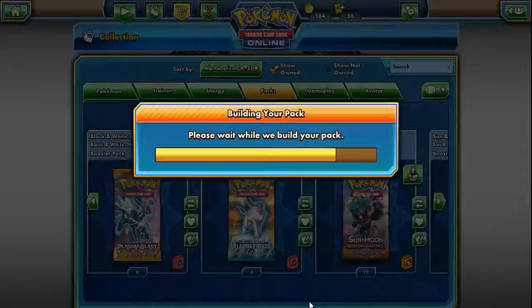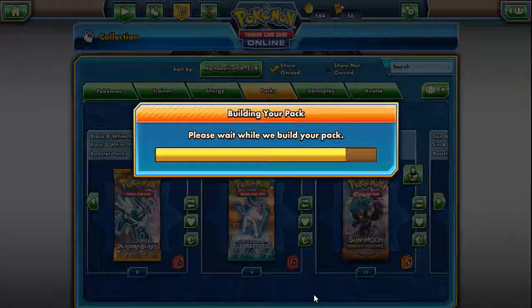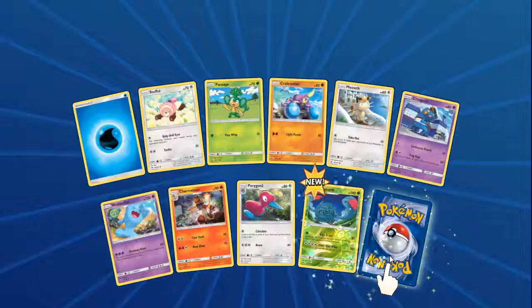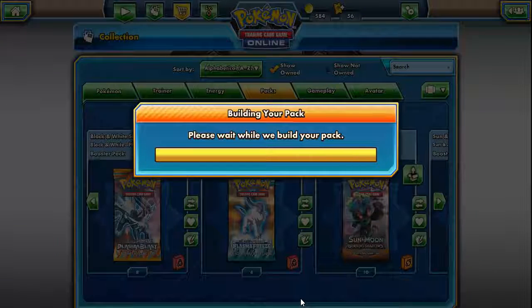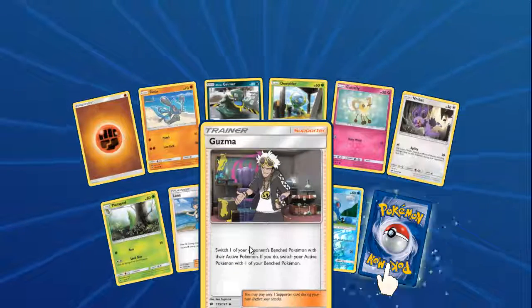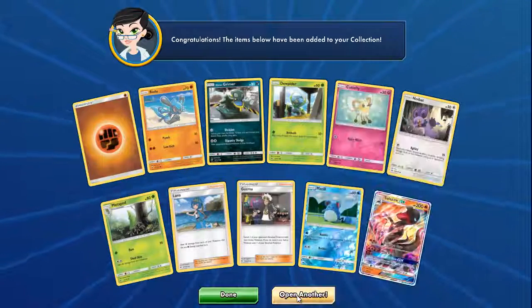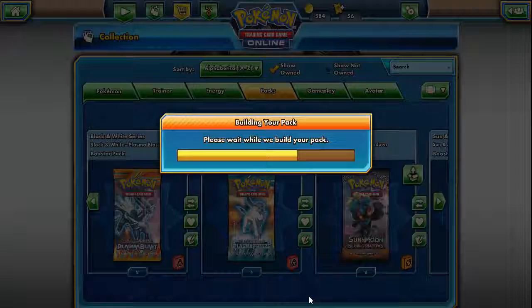Electivire. Another Reverse Rare — Talonflame Growth — and another Machamp GX. Not even a Full Art, just a Machamp GX, still neat though. Hey guys, it's your boy Guzma! And wow, two in a row — it's a Raichu GX. We're nearing the end of Burning Shadows.